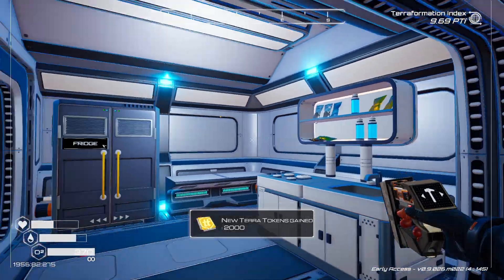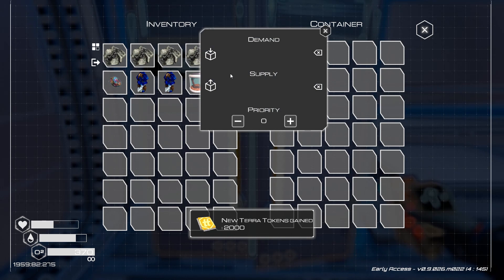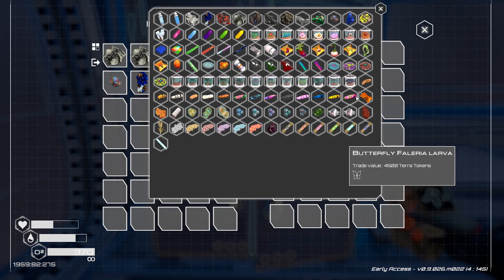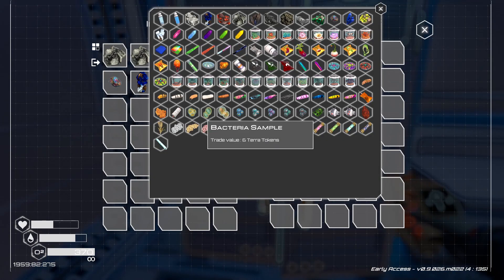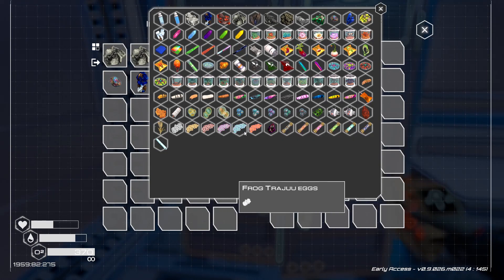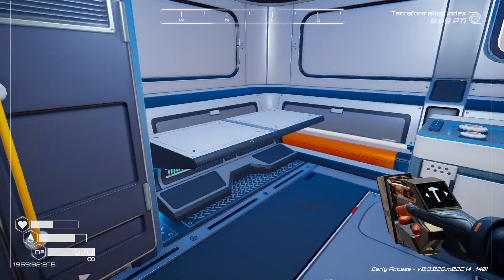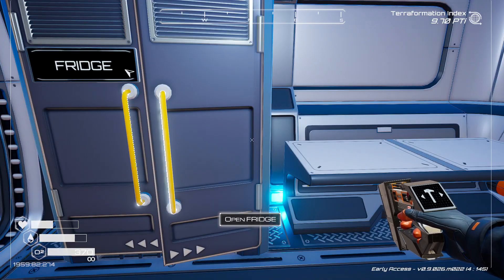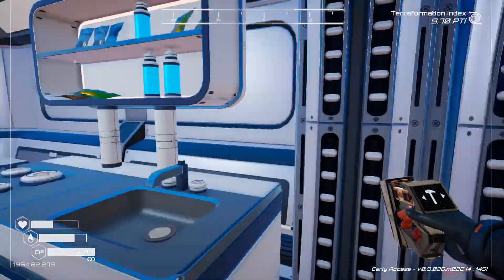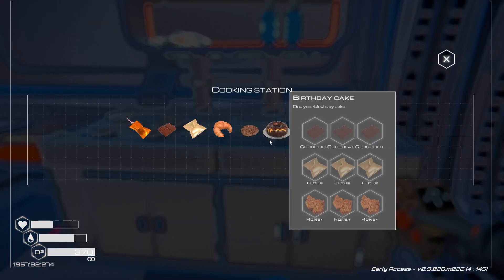There we go — a nice little kitchen setup. I'm going to have this demand superfood and water so it gets filled up automatically. I'll have it basically Uber Eats all the way to my retirement home so I don't have to build farms out here, which is kind of nice.